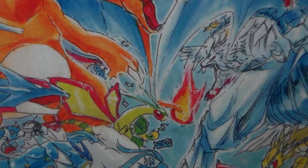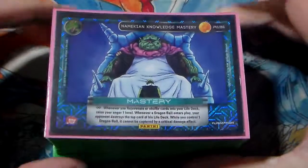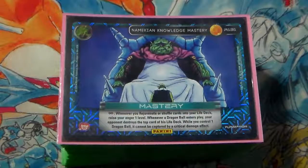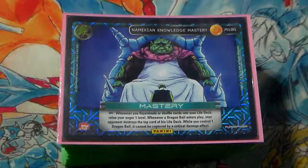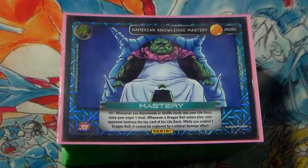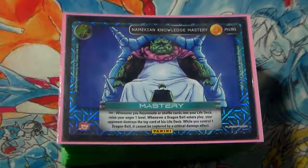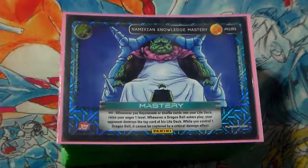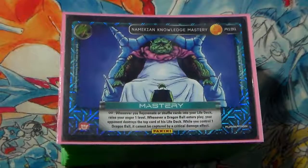That was my deck profile for Namekian Knowledge Piccolo. Let me know what you guys think in the comments section down below. How do you think I should upgrade this deck? How would you personally change this deck? And what are your thoughts on removing confrontation in favor of something more pressuring on the opponents? How do you feel about the budget swaps between Heroic Energy Sphere and Namekian Silencing for those that can't afford it? I definitely want to hear all opinions. I really hope you enjoyed this — until next time, I'm signing out. Peace and take care.